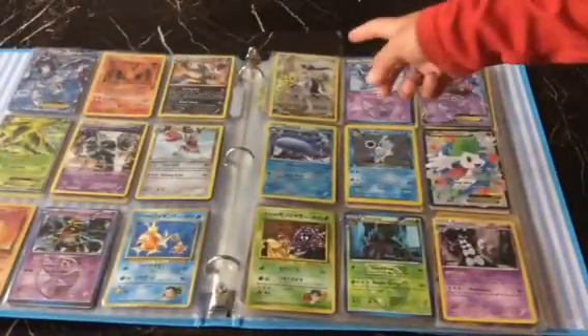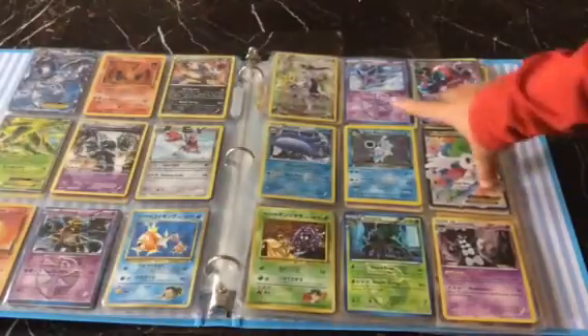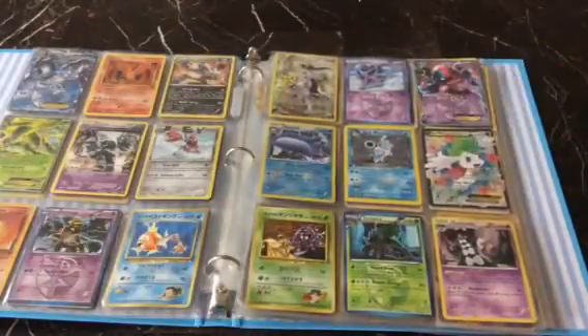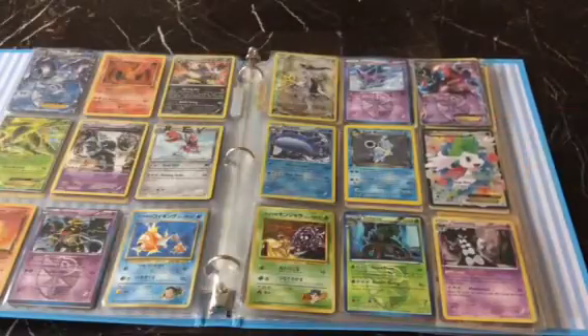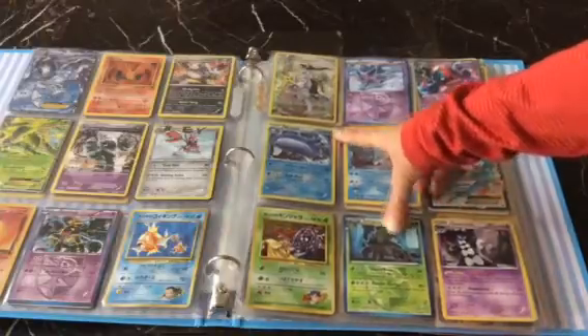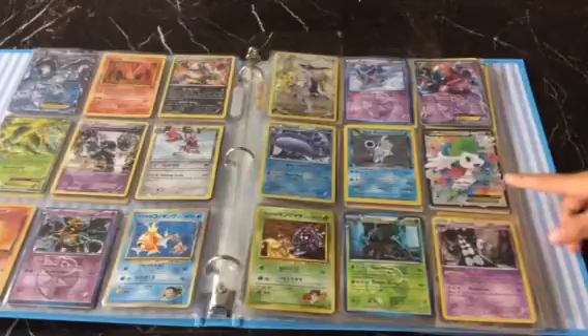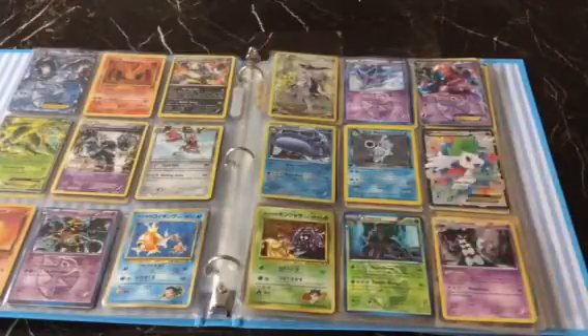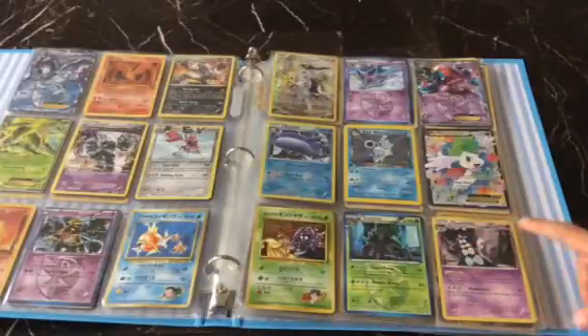First you have a Full Art Arceus, then you have a Team Plasma Espeon, followed by a Deoxys Team Plasma EX, then you have a Wailord with 200 health — it's amazing — then you have a Dark Blastoise, followed by a Shaymin EX, then you have a Japanese card I don't know what that is, then you have a Team Plasma Tornadus Terrakion, then you have a Gothitelle.